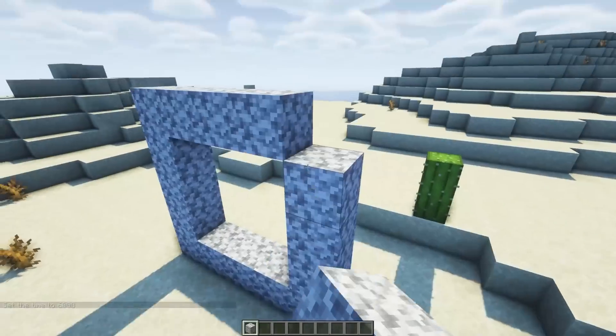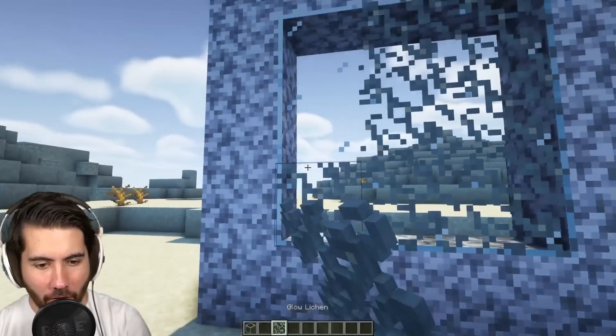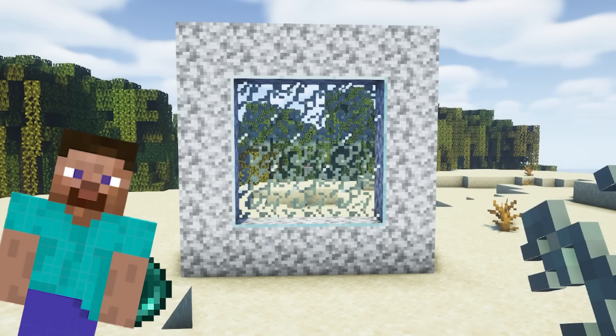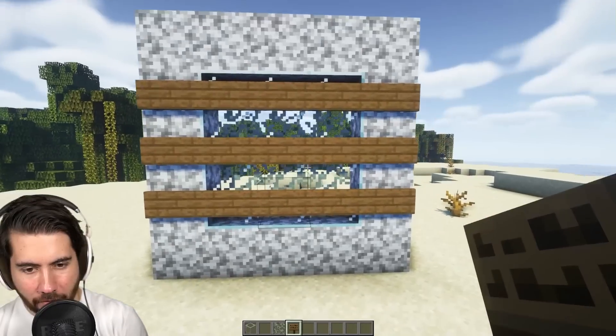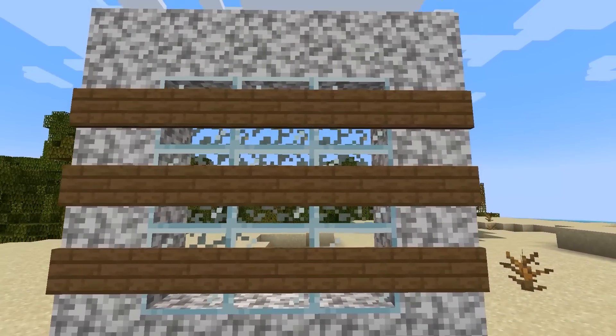Step one: let's build our house out of this block. I actually want to use glass, and you can use glow lichen to make it look like it's cracked — like someone came with a giant ender pearl and smacked it on the window. Then you board it up with signs, and it would be even cooler if you break a few of them. This is a really cool and simple early design.